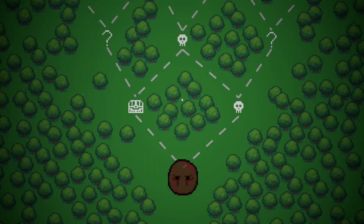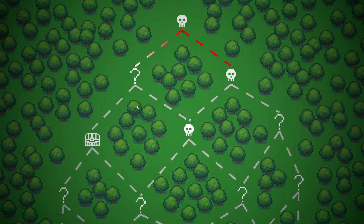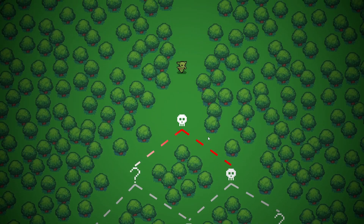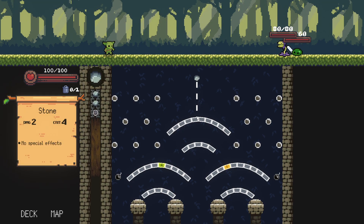It's a roguelike, obviously. There isn't much to explain here — we will go along the tutorial, reading it while we play. So instantly, we got a range enemy here. This is the combat interface. The more of those little pips and squares I hit with my stone, the more damage I will do.